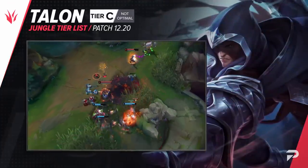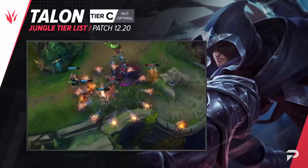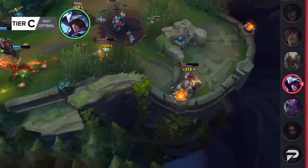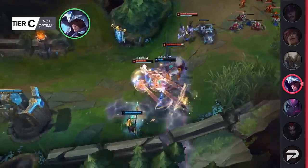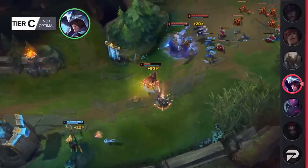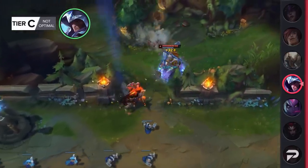Talon moves down to the C tier for this patch. Aside from the meta just being overall kind of bad for him — since many of the meta junglers are strong against assassins — his core item Eclipse got a bit of a nerf last patch. He's just too inconsistent at getting early leads, and even when he does, that doesn't mean all that much unless you snowball ridiculously hard.